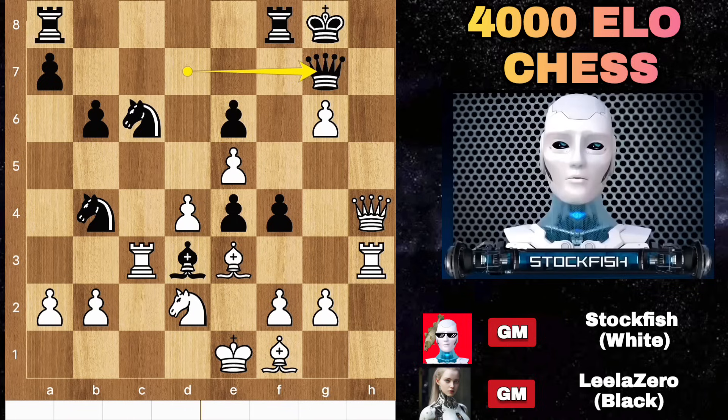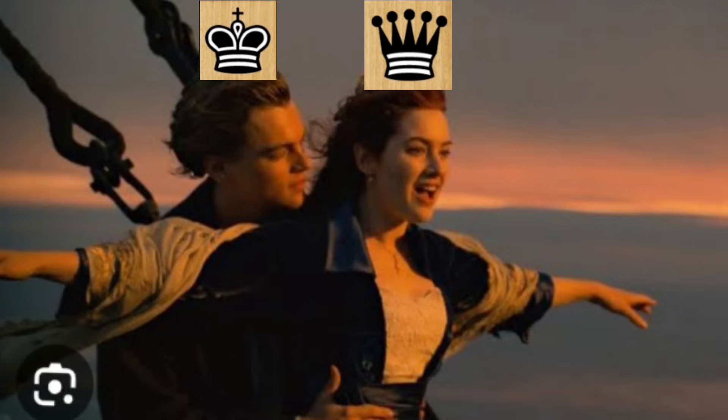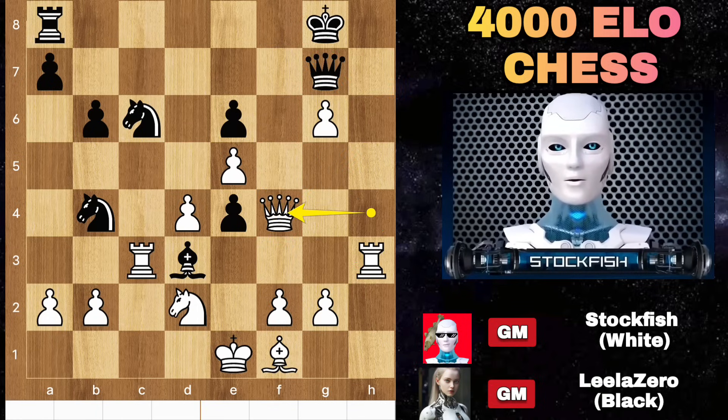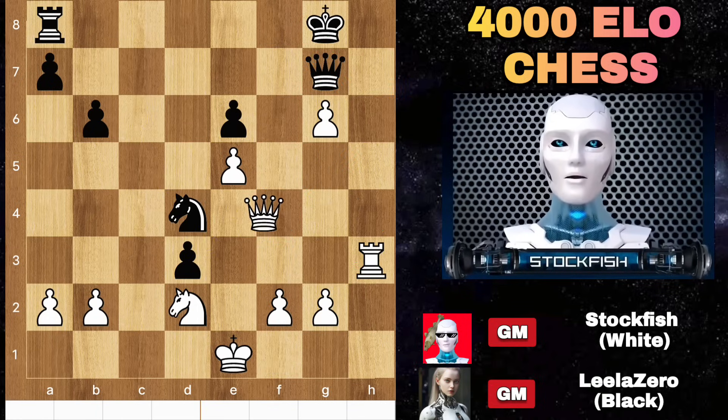Black has to play queen G7. Bishop takes pawn, threatening bishop H6 to laser the pieces — and you cannot capture the pawn because of rook G3. So after rook takes bishop, queen takes, black and white will have a big war. After the war ends, white has an extra knight with great rook power, passed pawns and so on.